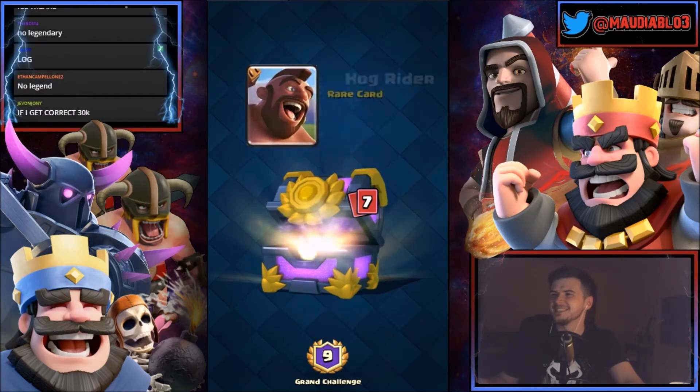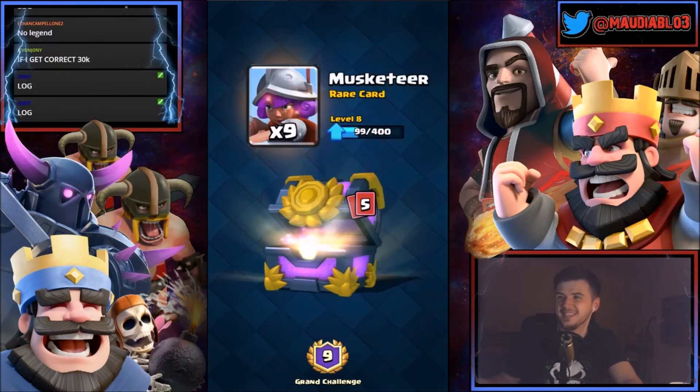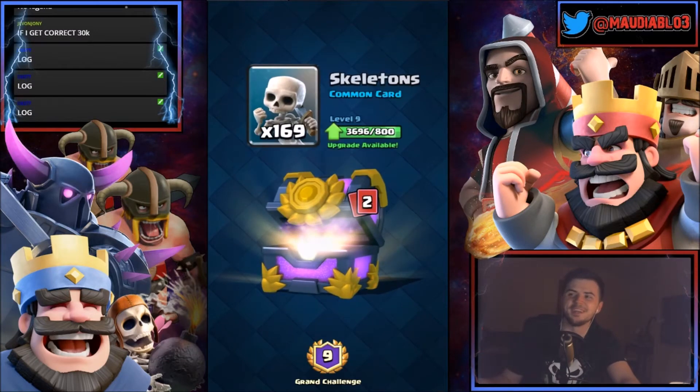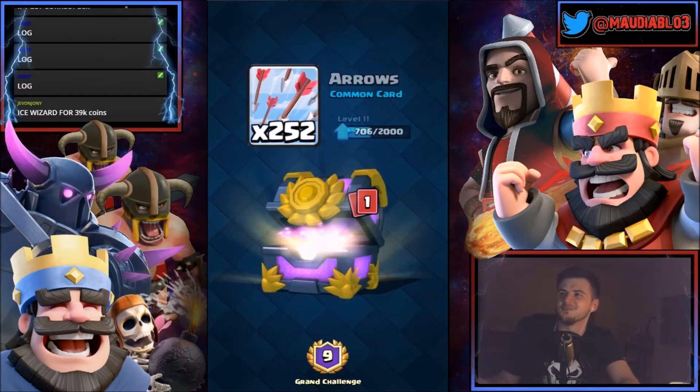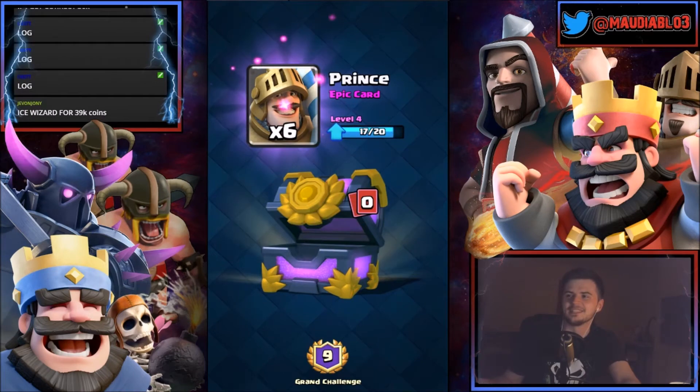We got more epics — could this be a legendary? No, it's 355 archers. Not great for that chest. Almost 12,000 coins, three furnaces, six hogs, 50 mortars, nine musketeers, 12 giants, 23 ice wizards, 169 skeletons, 252 arrows. Our epic is six princes.